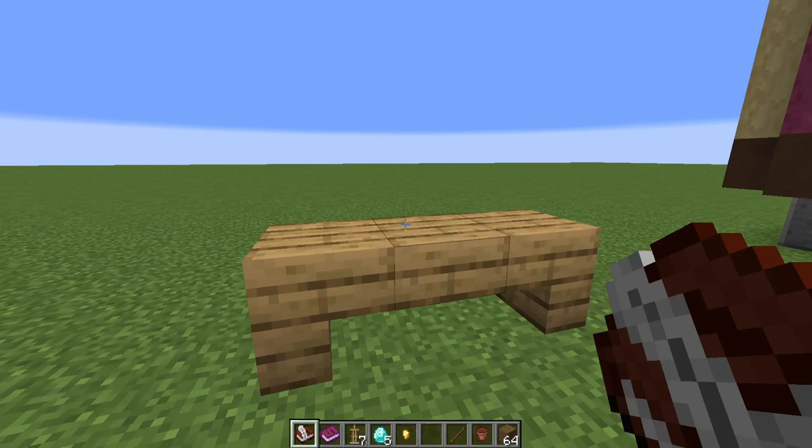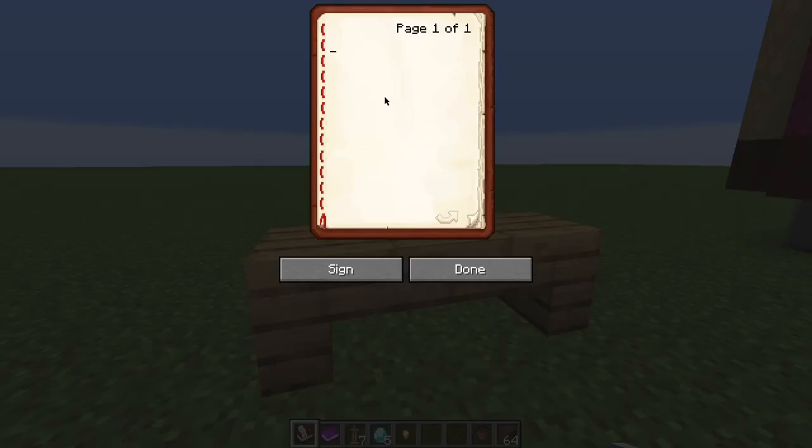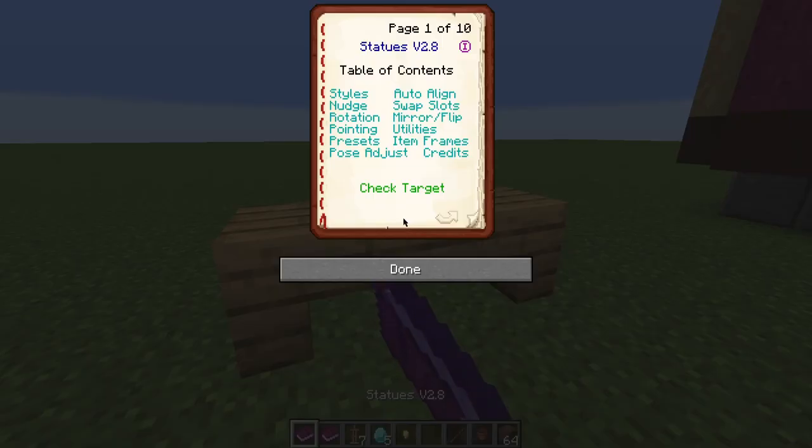For those who are new to this data pack and don't know how to get the armor stand book, this is how you do it. Get a book and quill, write a few random words inside the book, sign it with 'Statues' with a capital S, and you have the armor stand book.